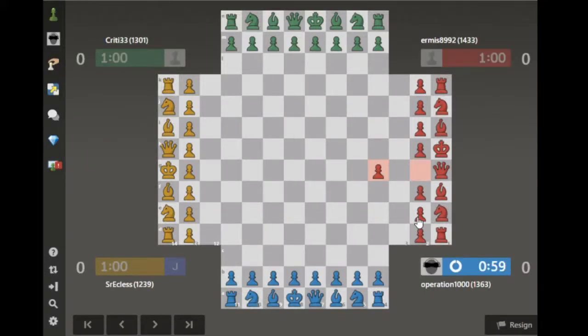Hi, welcome to another 4-player chess match. I'm the Operating System and today we're going to be playing as blue. Today's match is a bit more even, with red as the strongest, then green and blue as a bit of an even matchup, and then yellow as the weakest.